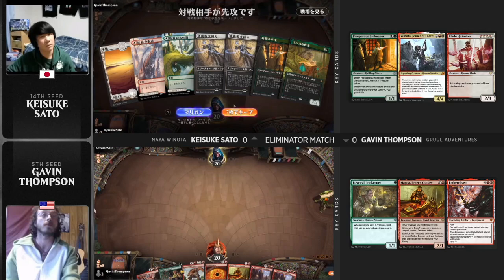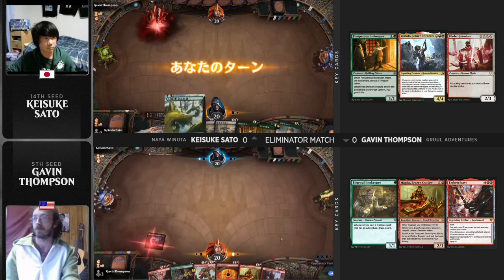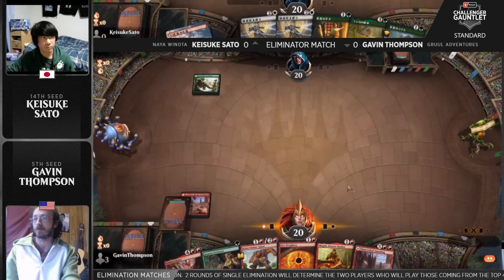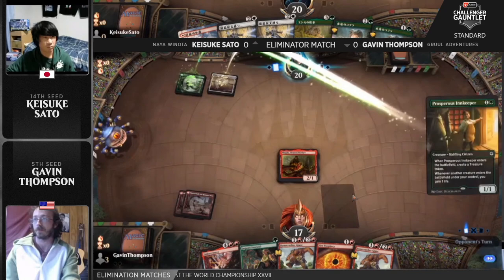Looking at Sato's hand here — he doesn't have Winota in hand, but does have a very nice start with the Innkeeper into a turn three Esika's Chariot, which has been a powerhouse in its own right. Even considered a mulligan there, but overall that's a very good hand, especially with that Lotus Cobra to go into a turn three Esika's Chariot, which has been so good.